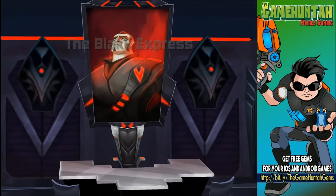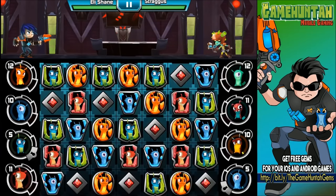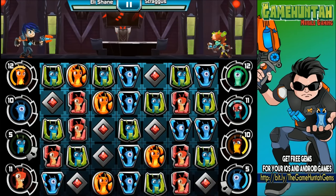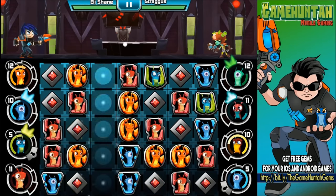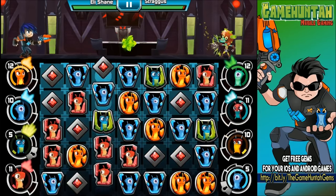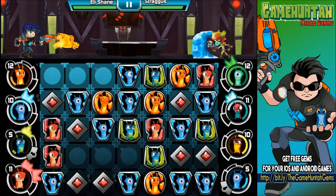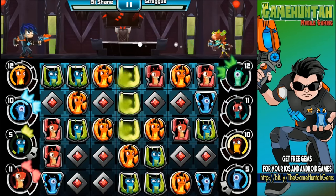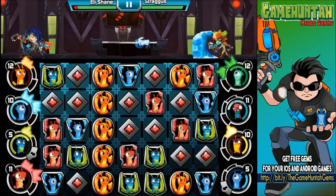Oh boy, the Black Express stragglers — what do you have? I was getting a little confused but I think we got all the tiles available. Perfect. Smither, you can go level two in a few seconds — excellent. I'm loving Smither, guys. It's becoming one of my favorite slugs right now in the game.